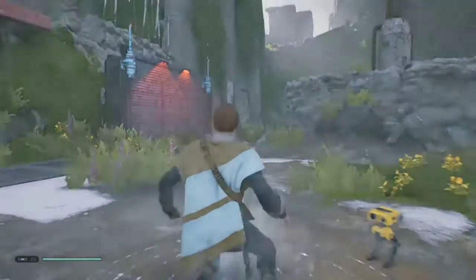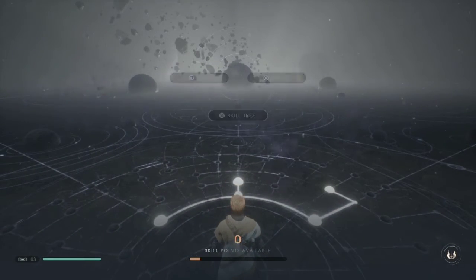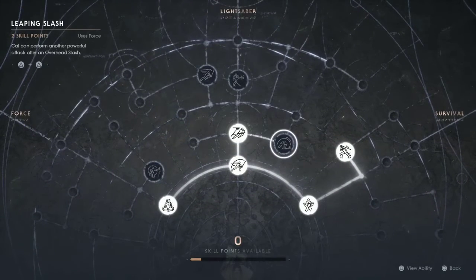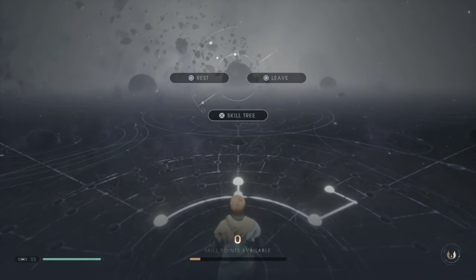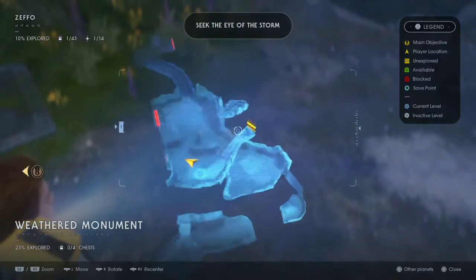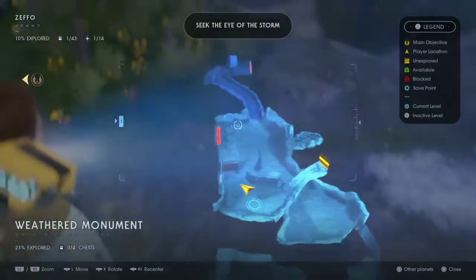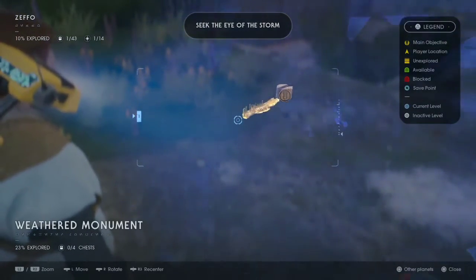I didn't want to meditate, but BD1 showed us the map of the place and we just started exploring. It ended like — we have no points available. So yeah, let's leave. Alright, how do I access the map? Here we go. So here's the map — yellow means unexplored. The main objective is a weird symbol. Okay, we have to go over there, that's where we have to go.